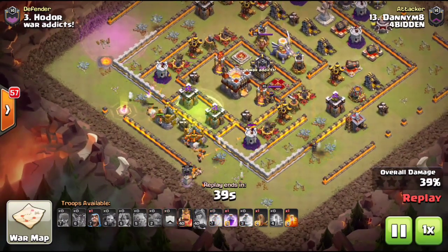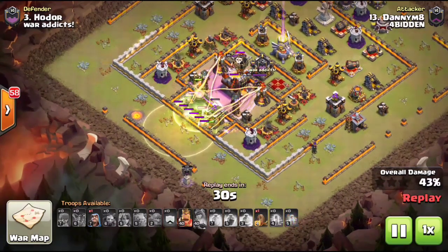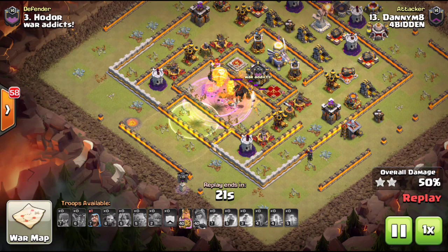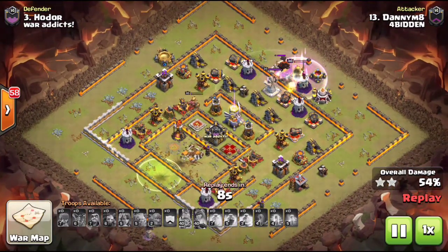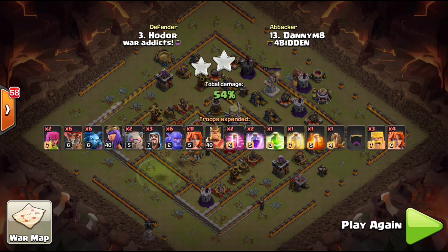He pops his queen ability to get through a few more buildings. Then he does his valk dive — he has a heal, a jump, and a rage leading right into the Town Hall. Notice he didn't bring the heal spell inside the core because with two Inferno Towers surrounding the Town Hall, a heal spell does absolutely nothing against that grand total of ten Inferno Tower beams. Nice spell placement on that entry, the valkyries grab the Town Hall. He used his king only for percentage — he held on to his king after getting percentage and did not send the king in with the valkyries.